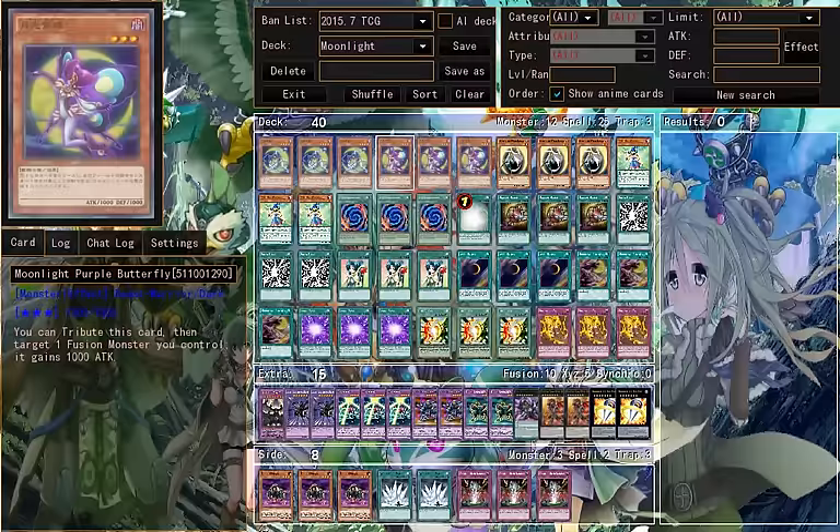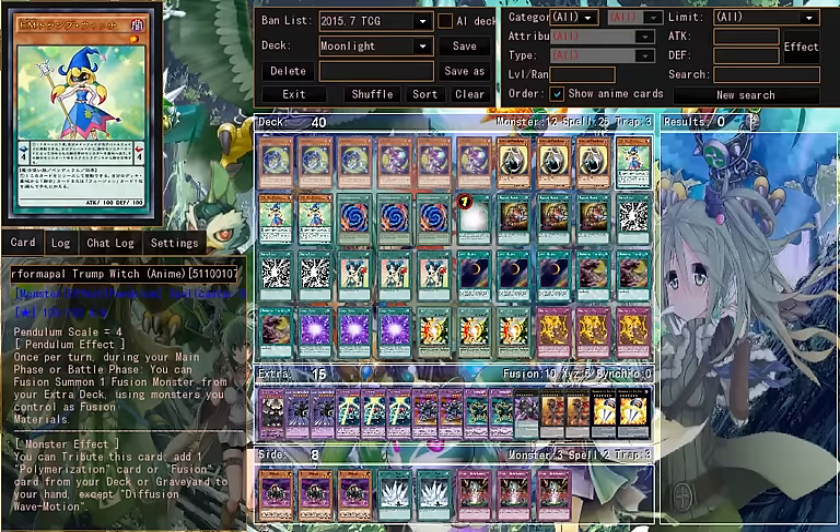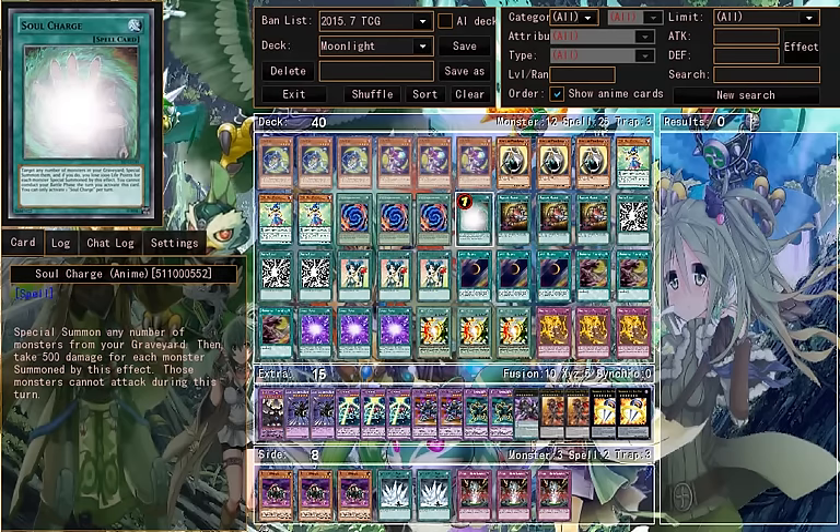Target 1 fusion monster gets 1k attack. Moonlight Rabbit — free Trump Witch, basically you can fusion during the battle phase. Polymerization. Soul Charge.